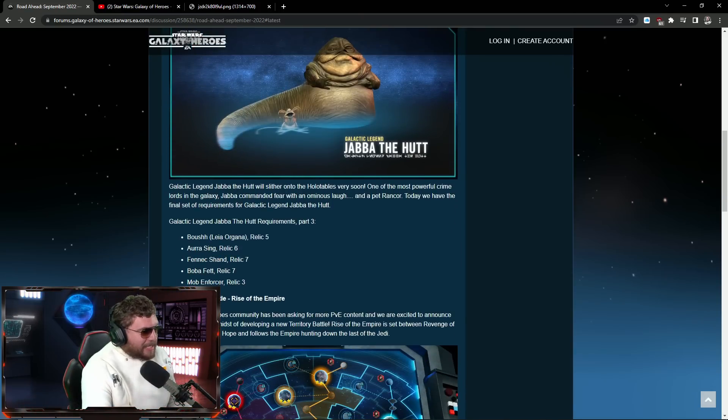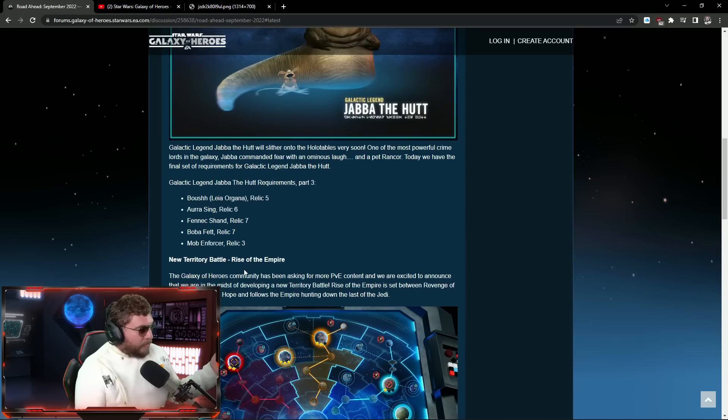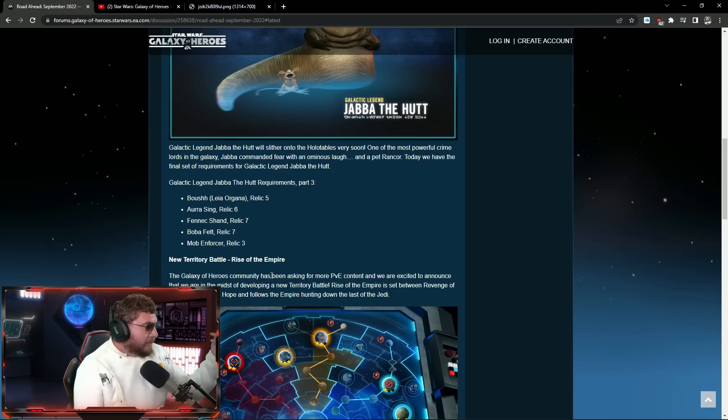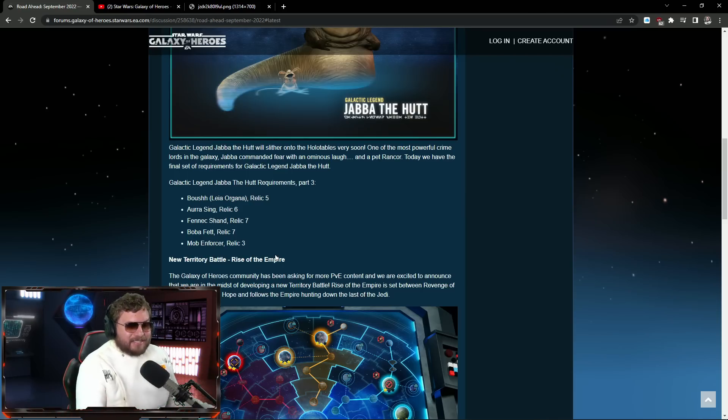First up — the final requirements for Jabba the Hutt: Boba Fett relic 5 or Sing relic 6, Fennec Shand relic 7, Boba Fett relic 7 — I was expecting relic 9, not relic 7 — and Mob Enforcer relic 3. Mob Enforcer is also getting a rework on top of that, which is pretty wild.